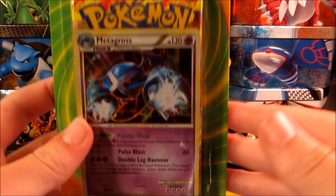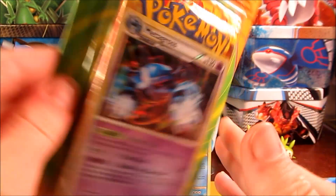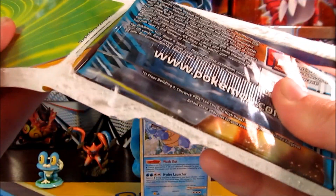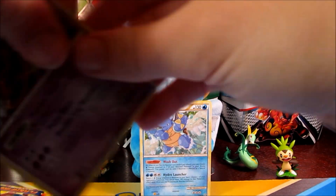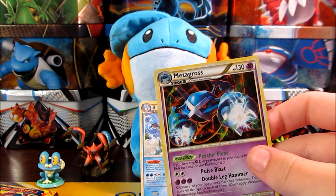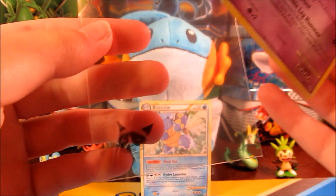So let's get into this. We have another one of these three pack blisters. This one has Metagross on it and it has a pretty old pack inside that is not Black and White or X and Y series, so that should be really fun to open. These things are really fun to open up and they're a great deal. These are $9.99 from Target, so hopefully you guys have these at your Target. They're a really good deal.